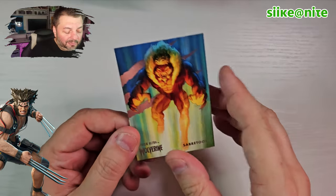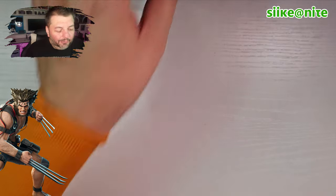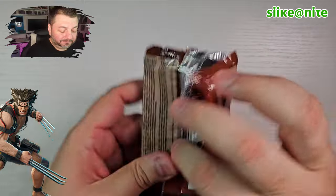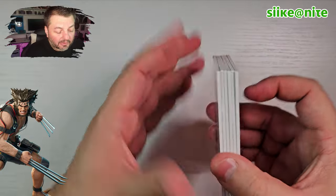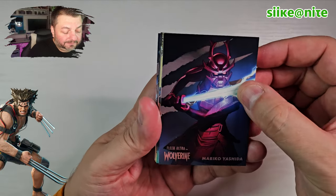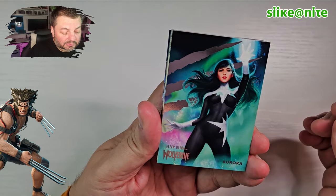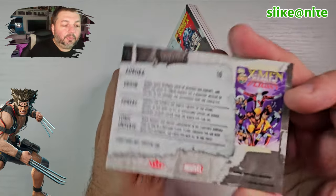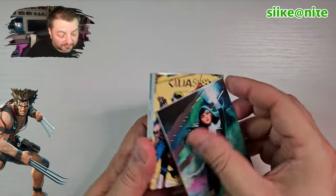Next pack — I can already see a Weapon X which is great! We got Mariko Yoshida in the base. Oh, an Aurora! That's really cool — she looks great. Does she combine with North Star or something? That would be awesome. Alpha Flight's one of those underrated Marvel teams I feel. And then we got aliases — 'Mutate' — oh that's cool! These are just different worlds or different versions or aliases Wolverine has gone by, or how he's been branded by organizations like Weapon X.